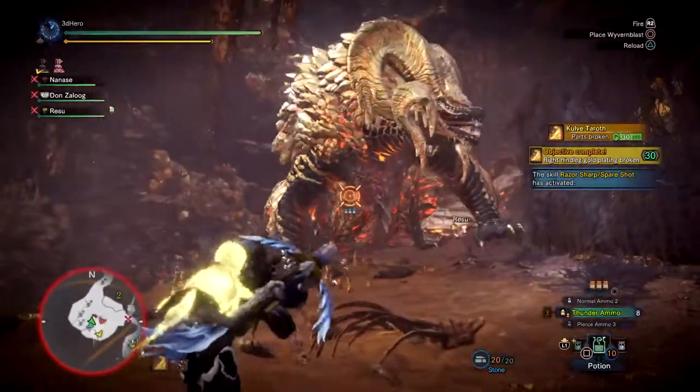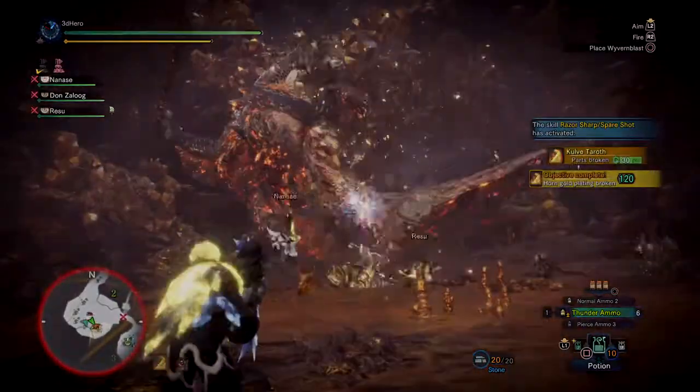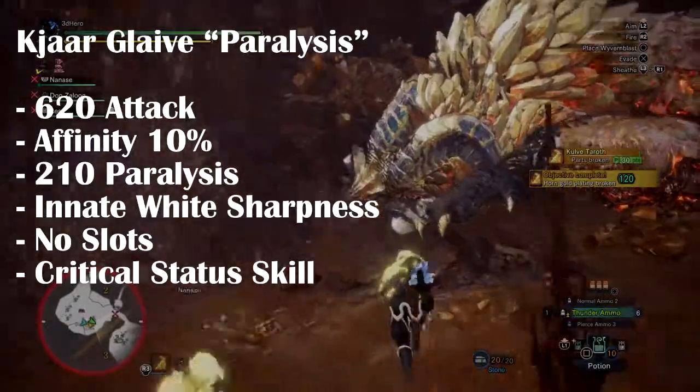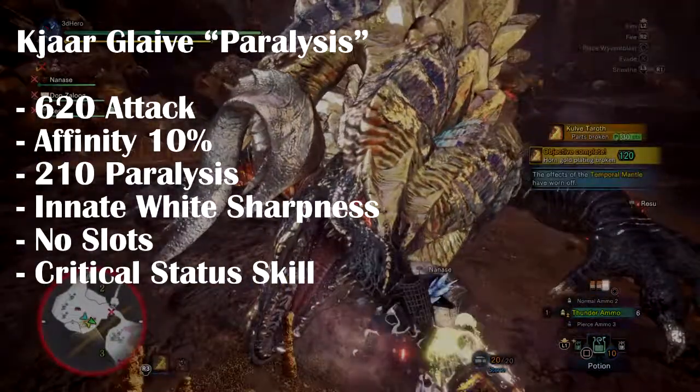Next we have another paralysis weapon called the Kajar Glaive Paralysis, which offers 620 ATK, 10% affinity, 210 paralysis, innate white sharpness, 0 slots, and Critical Status.